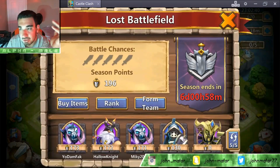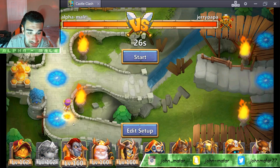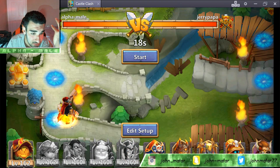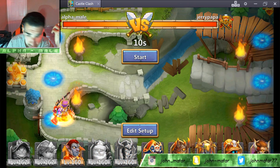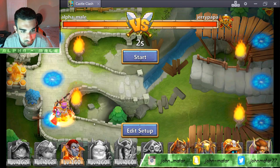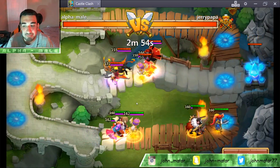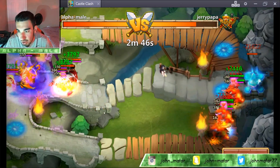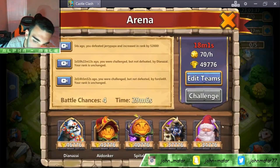We're gonna jump into Arena. You guys gotta give me some ideas for Castle Clash videos — go in the comments and help me out. It gets difficult coming up with ideas when you're doing videos every single day. Why not put Minotaur in Arena since we're talking about him? I'm gonna go ahead and put his ass in our Arena. Look at that — Santaboom proc, then the Minotaur, stun, instant victory! We jump up in the Arena.